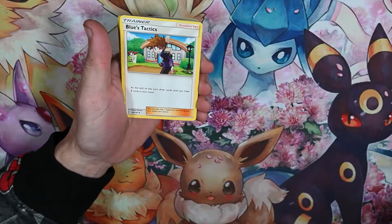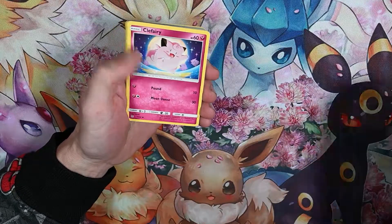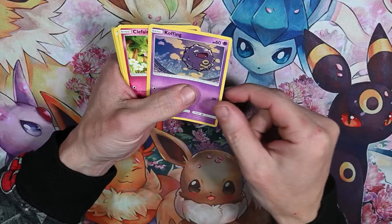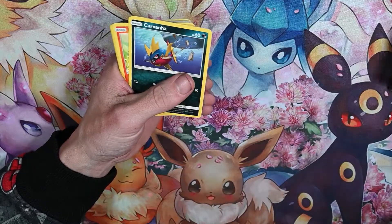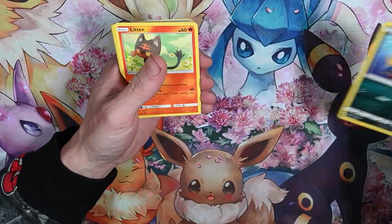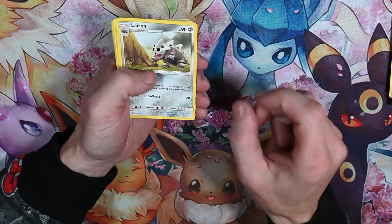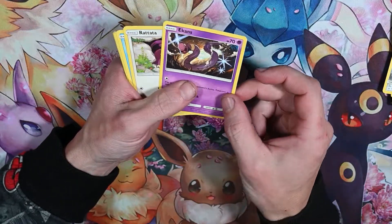Misty Cerulean City Blues trainer, Magikarp, Clefairy, Staryu, Staryu, Koffing, Clefairy, Seel, Carvanha, Litten, Lairon. Ikkens — I like that Ikkens, that's a nice Ikkens.